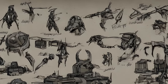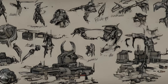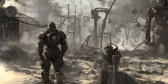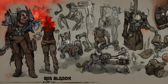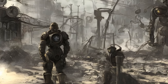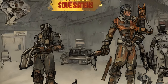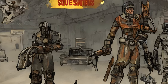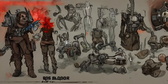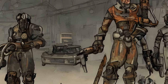Spoils of War: Mass Fusion Building, given by Proctor Ingram, 600+ XP, form ID 000FDC8C. Ad Victorium: East Boston Police Station, Charlestown, Cambridge, given by Proctor Ingram, 500+ XP, form ID 00173ED9. The Nuclear Option (Brotherhood of Steel): the Institute, given by Elder Maxson, 1500+ XP, form ID 0010C64. A New Dawn: the Prydwen, given by Elder Maxson, 300+ XP, rewards T-60 jetpack and rank of Sentinel, form ID 00182E.